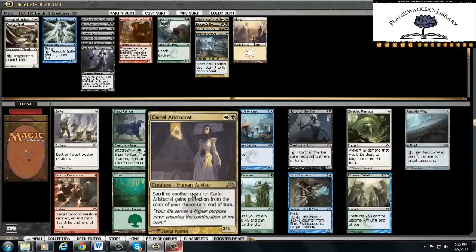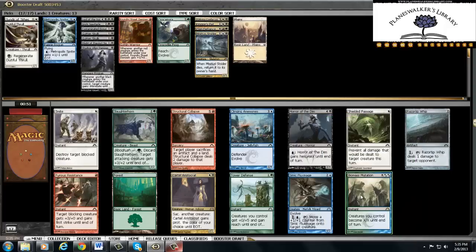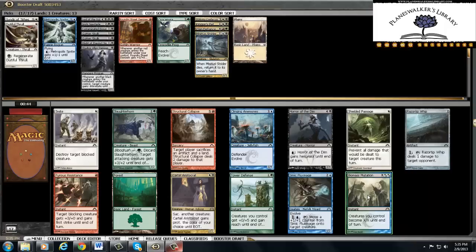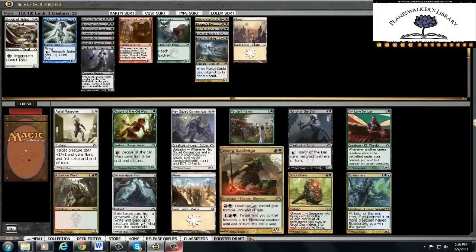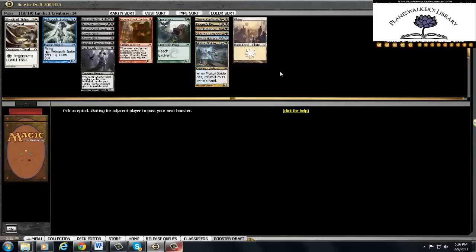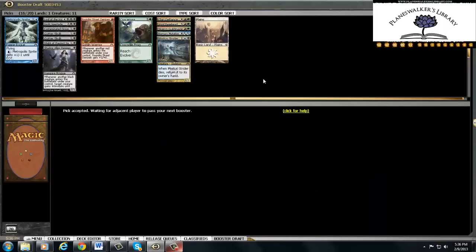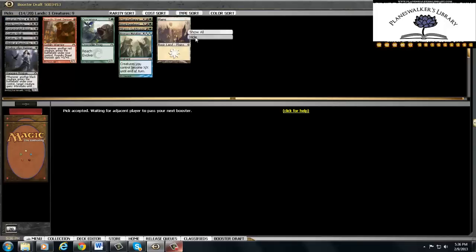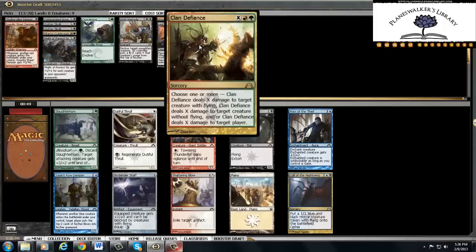Okay, Teysa Aristocrat. We kind of have to decide — I want to be green. Biomass Mutation is just — alright, we'll throw everything we've been doing out the window because now we're just all over the place. I think we're abandoning white to go Gruul. Is Gruul Charm better than Gruul Guildmage? I don't know. We're just gonna hide the white. Signals are being passed and hopefully we're not too late to jump on board, because Biomass Mutation is really pretty sweet.